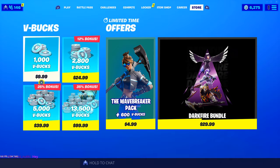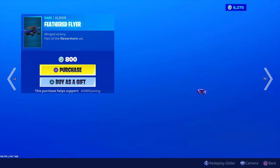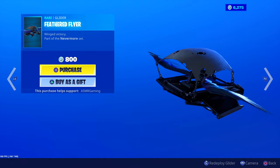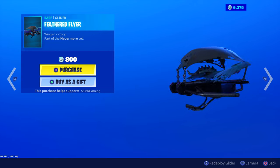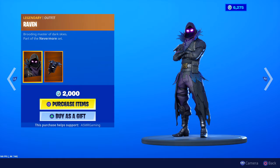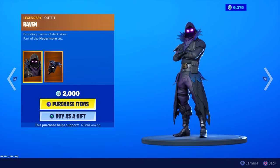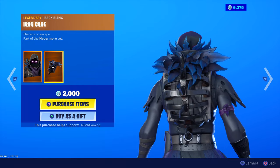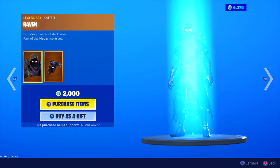Part of the Dark series, just like the Dark Firebomb bundle. The Feathered Flyer glider has returned — Winged Victory, part of the Nevermore set, 800 V-Bucks. I like the wings the most; they give it a nice style. Raven skin is back — famous Fortnite skin. 'Brooding master of the dark skies,' part of the Nevermore set. 2,000 V-Bucks, iconic skin. Comes with the Iron Cage back bling, which always creeped me out with feathers inside — 'there is no escape.'